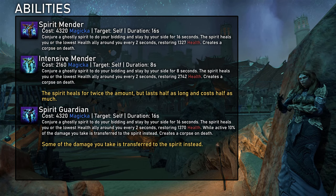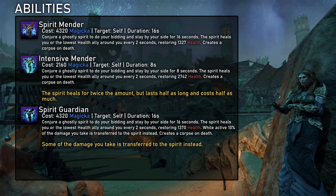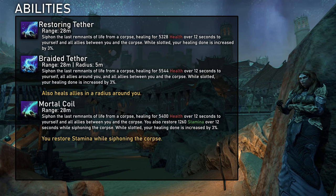Spirit Mender is one of Necromancer's pet options. The pet uses a single target heal, but that is kinda weak and unreliable. The main reason to use it is for the passive recovery and healing increase and also to generate a corpse. Because of that I always use Spirit Guardian, so I have to recast it less often and also get the nice damage reduction. Restoring Tether is the second heal over time option. For me it is always a choice between this and Life Amid Death depending on the situation, as both use up corpses. Restoring Tether is the stronger but also less reliable option, as it always requires a corpse, is somewhat clunky to use and very dependent on positioning. The Braided Tether morph increases the reliability quite a bit and is therefore what I usually recommend, but Mortal Coil can also be good if you struggle with stamina sustain.